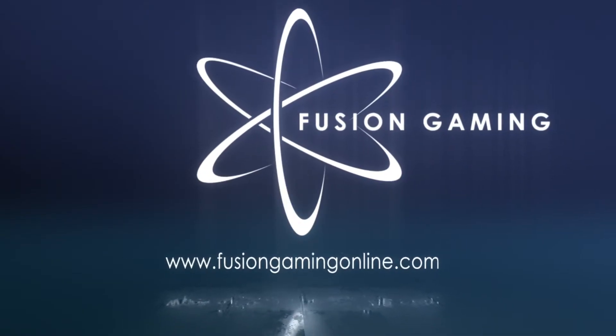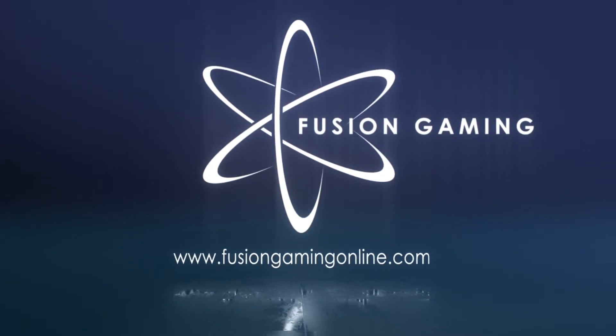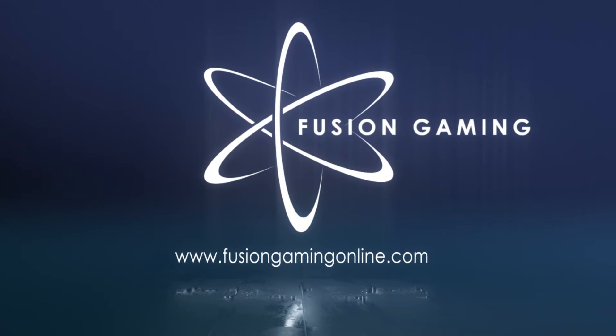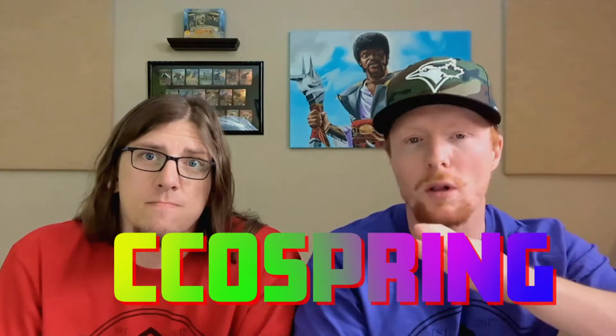Before we get to it, don't forget FusionGamingOnline.com — your source for all your Kamigawa needs, new or old. You can use promo code CCO Spring to get five percent off your whole order, and you can combine that with their deal of the week to get further discounts — you can save up to 25% on stuff you're gonna buy anyway.